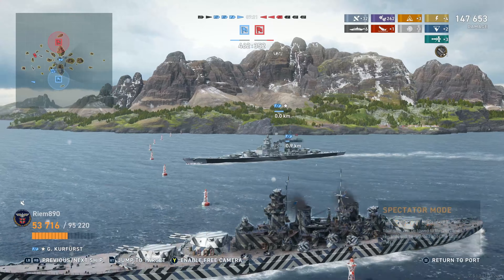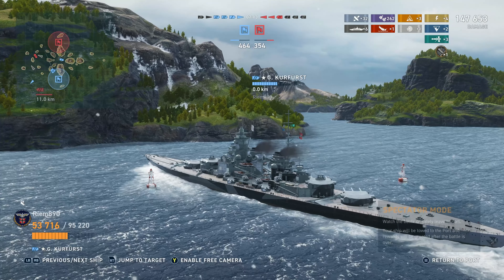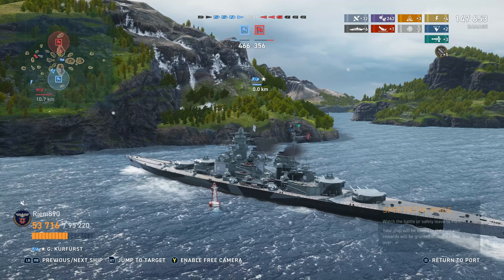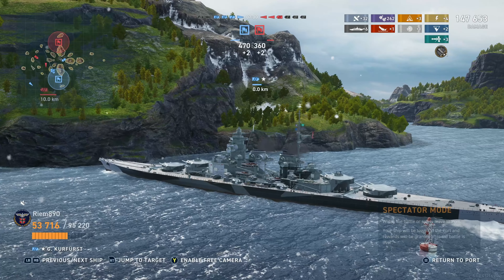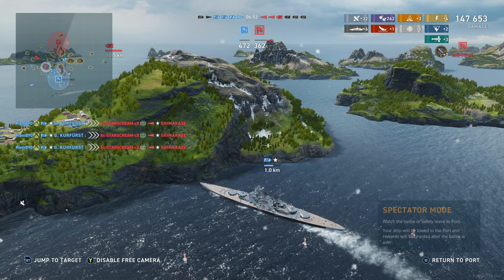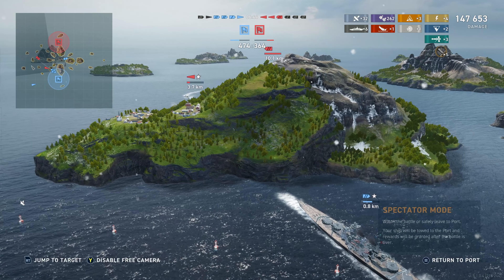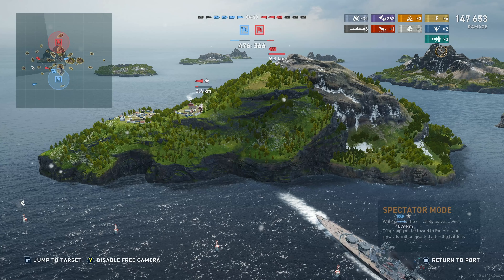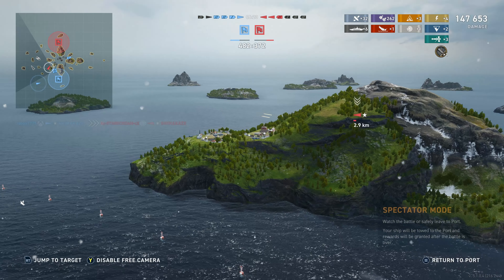So I'll let you guys decide — did I make the right play? Sometimes, like yesterday in the Jean Bar battle, I think I made the wrong play by allowing myself to be rammed. I should have stayed alive to have the extra guns to kill the destroyer. In this one, I think I made the absolute best possible decision, which was go straight for the Yamato — get those gigantic overmatching guns out of here. We helped weaken the Kaba and took a good chunk off the Ruprecht. That's two huge ships we basically got rid of, with 147,000 damage in no time flat.